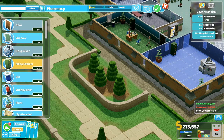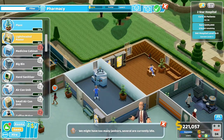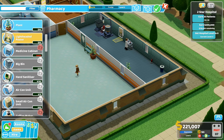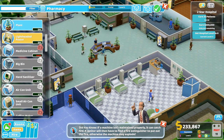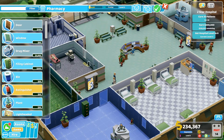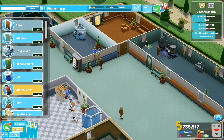Let's add some of these — the Lightheaded posters. Did we add some already? I don't think we did. We unlocked these. Definitely we need one in the lightheaded room. We should put a couple of them in here. We've cured ten patients. I don't feel like we cure patients very quickly. Did you know if a machine isn't maintained properly it can catch fire? A janitor will then have to find a fire extinguisher to put out the fire. Let's make sure we have fire extinguishers around just in case something does happen.